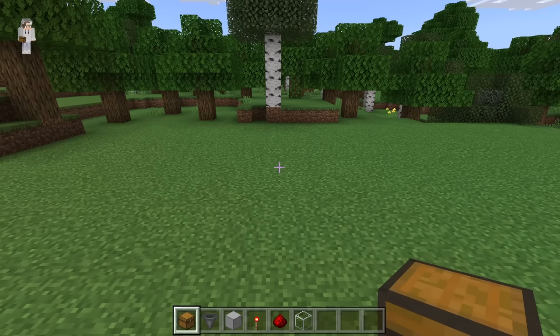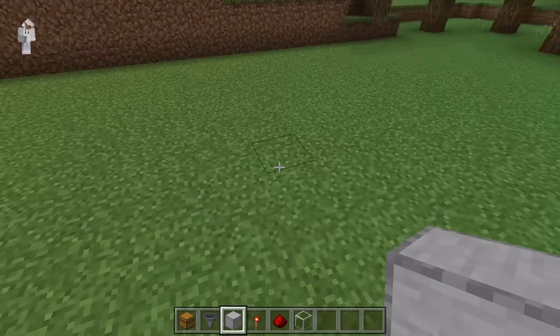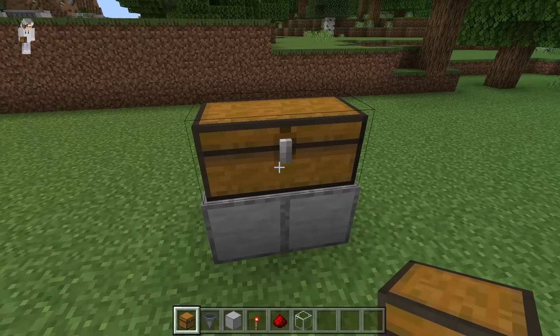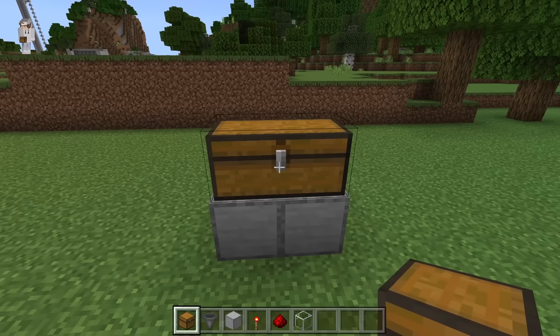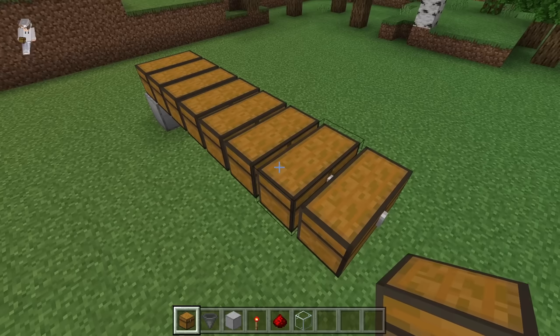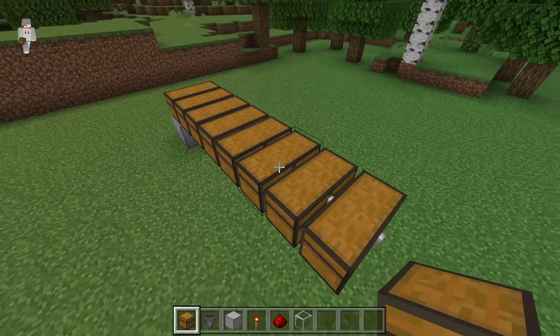The first step is to take some solid blocks and place down 2. Now place 2 chests over here — that should create a double chest. Now crouch down and create 7 more double chests. After creating all 7 of those double chests, break these 2 blocks.